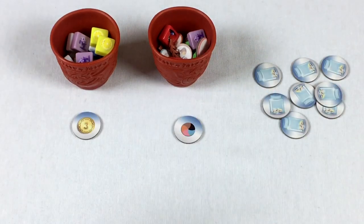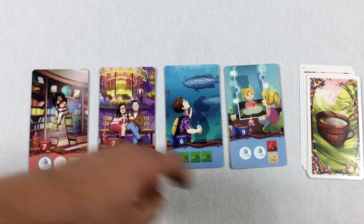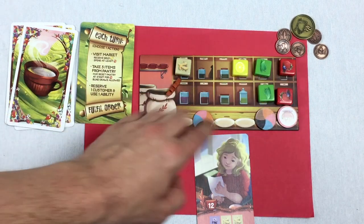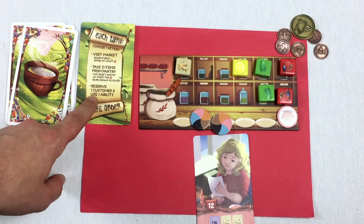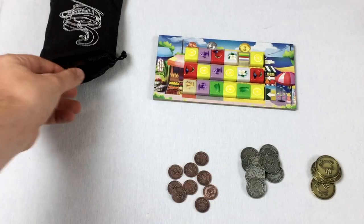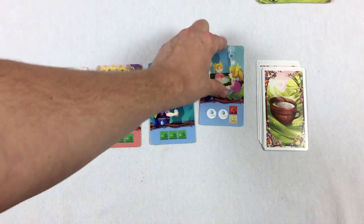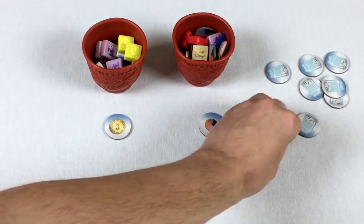Red sees a nine-point card they can fulfill this turn — they already have ginger, a berry, two milks, and a coin to pay blue. Red uses the ability to return one unused ingredient and get two coins back, then fulfills the order: grabbing these ingredients, paying blue for a token, and dropping them in the cup. Red thought blue was going to win, but probably not now.